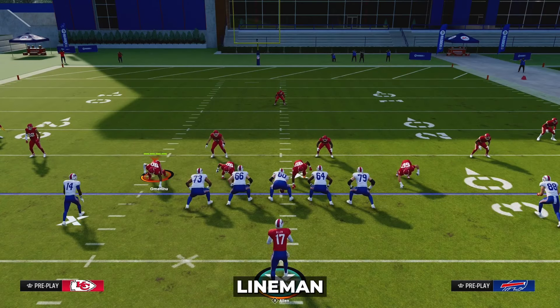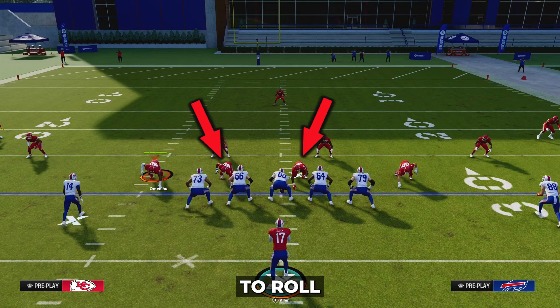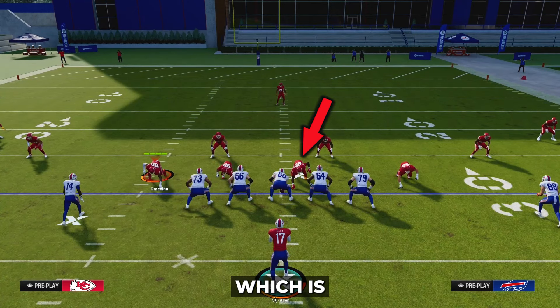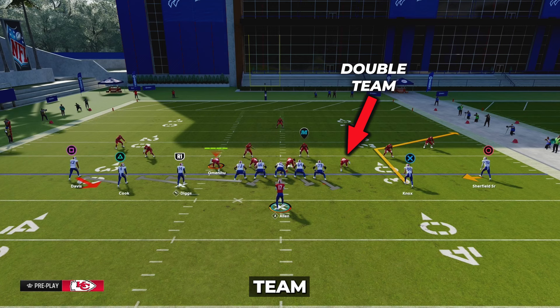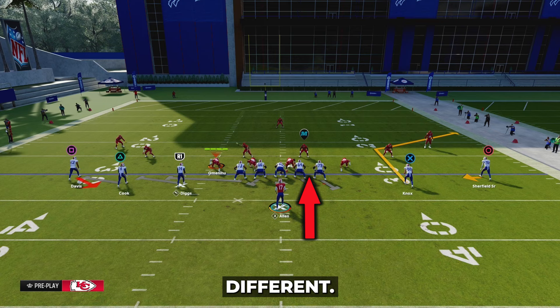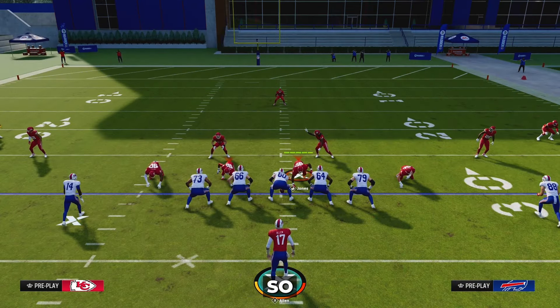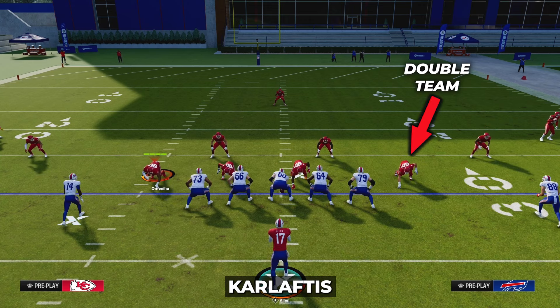To make this already stupendously broken glitch 10 times better, I have to give you a very quick lesson in rollout offense because it's pivotal for this entire video. To roll out on any four defensive linemen set, you need to pay close attention to the defensive tackles on the side you're going to roll out to. If I'm rolling out right, I'm going to look at the right side defensive tackle, which is Chris Jones, and double team the defensive end because Chris Jones is in the A gap.